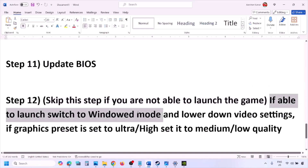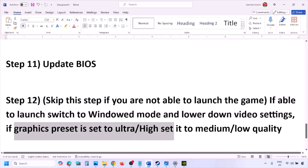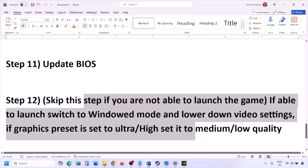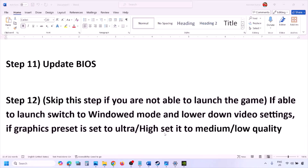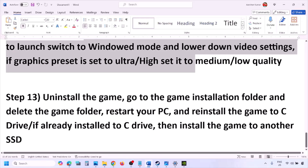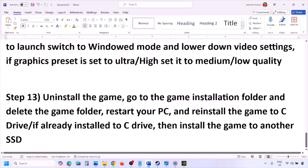You can skip this next step if you cannot launch the game at all. If you are able to launch the game, switch to windowed mode and lower the video settings — if the graphics preset is set to Ultra or High, set it to Medium or Low. Try turning V-Sync off or on, and make other changes in graphics settings to lower them, then check.